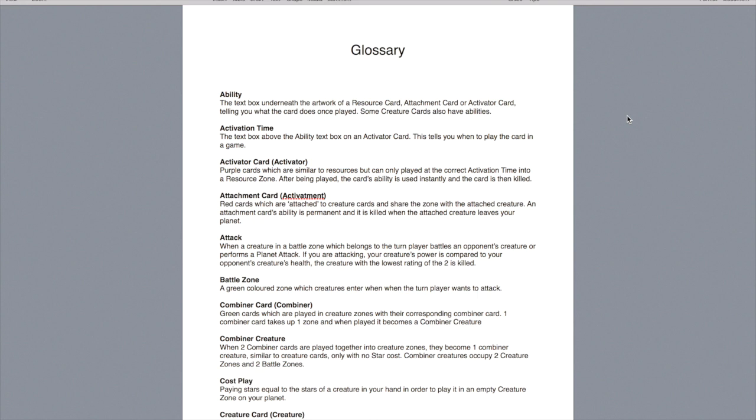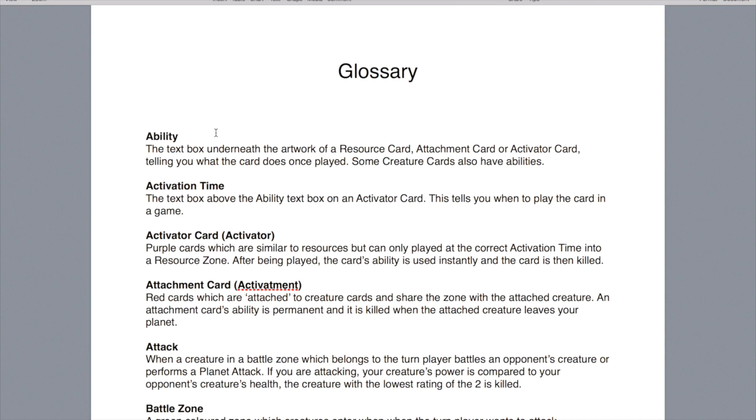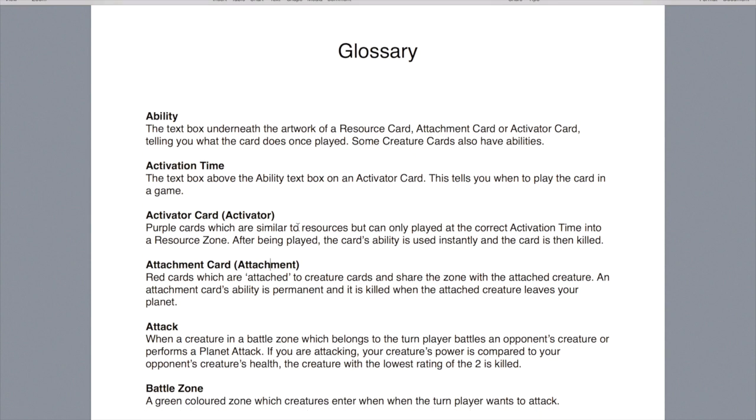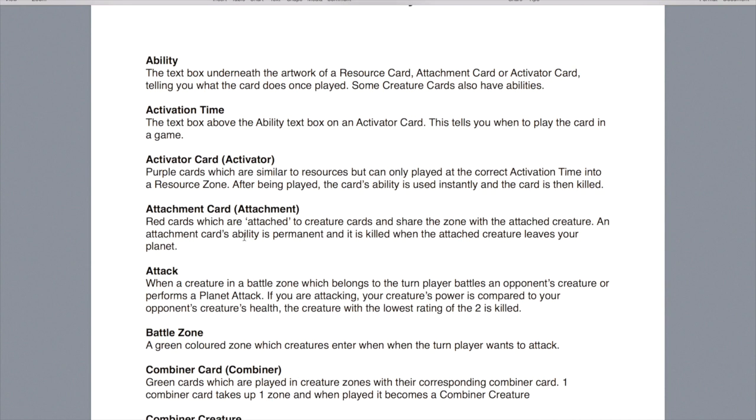That's everything in the rulebook. I've also made a quick glossary of all the key terms. A card's ability is the text box underneath a card's artwork — normally on a resource card, attachment card, or activator card — and it tells you what the card does once you play it. Some creature cards also have abilities, but not all of them. Activation time is the text box above an ability text box on an activator card, telling you when to play the card. Activator cards are the purple cards, used similarly to resource cards but only played at the correct activation time into a resource zone, after which the card's ability is used instantly and it's killed. Attachment cards are the red cards, attached to creatures and sharing the zone with the attached creature. Their abilities are permanent and they're killed when the attached creature leaves your planet.